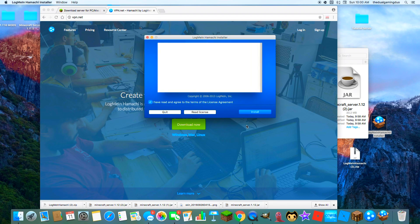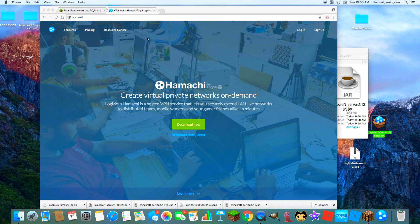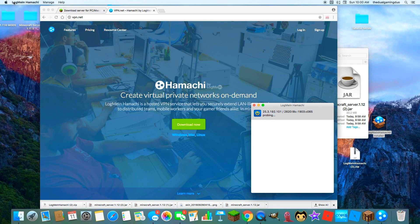You're going to get the Log Me In Hamachi installer. Double-click it, press open, then press Install. Once it loads in — I'm not going to do this part because I already have it — press Finish.